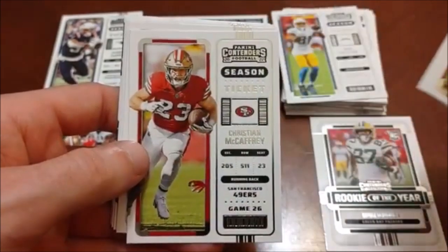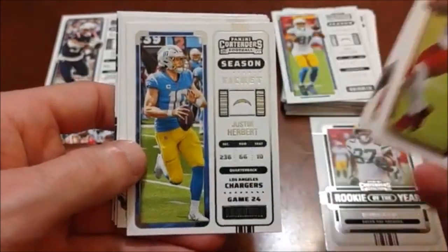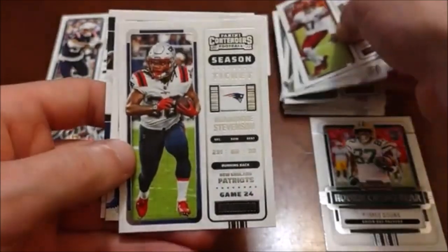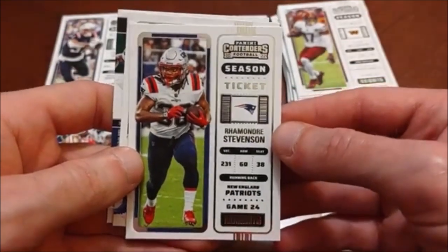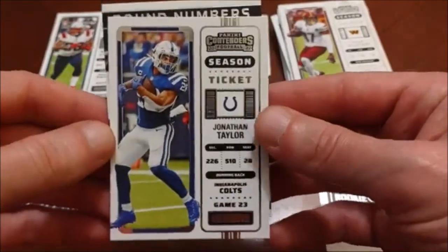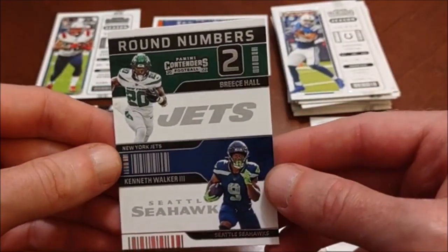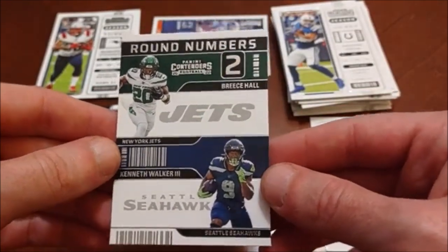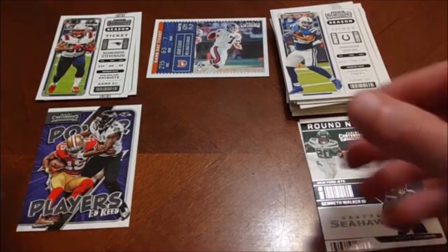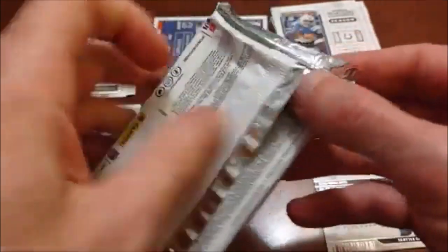These packs don't rip too cleanly, but a pretty quick one. There's McCaffrey — looks like the jersey was superimposed on there. Justin Herbert, my fantasy QB last year who led me to a title. Ramondre Stevenson, the other part of that Patriots backfield. Jonathan Taylor, who was a bit of a disappointment last year fantasy-wise. And the last one is another insert — a couple of rookie running backs, Brees Hall and Kenneth Walker, who was on the front of the box.